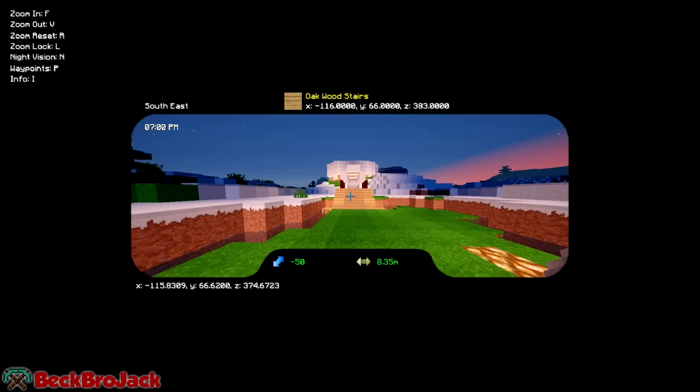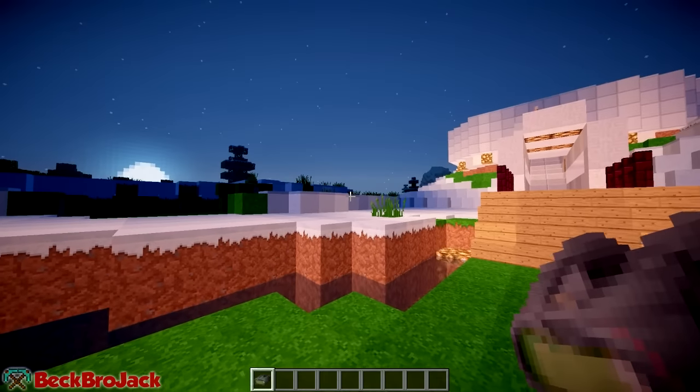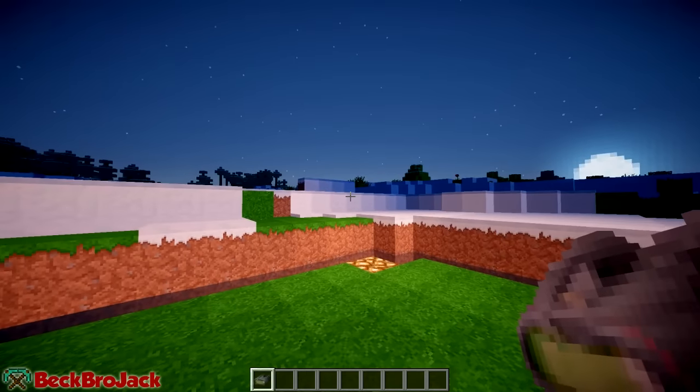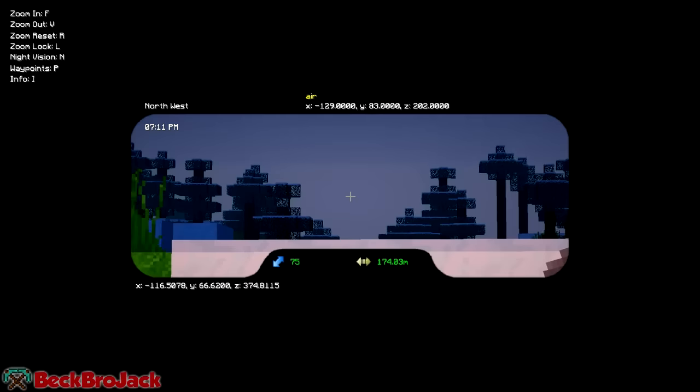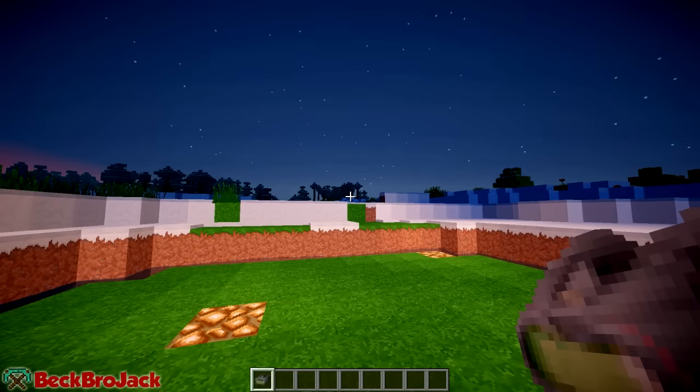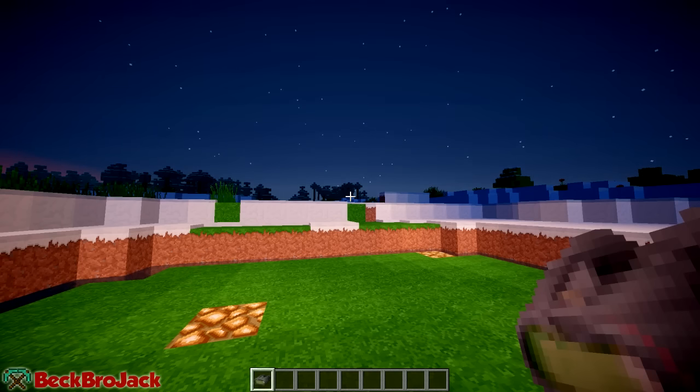If you just want to reset it after you're done messing with it, just hit R and it will reset back to normal. There's also another way to activate the binoculars, and that is by hitting L, which will actually lock it. So if you don't feel like holding down right-click, you can hit the L button, or you can configure the options and the different keys and controls.